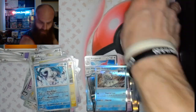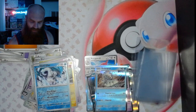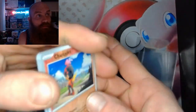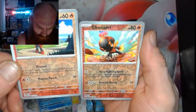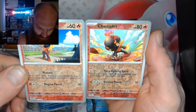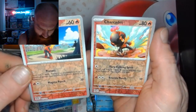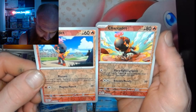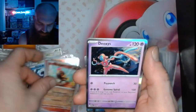Alright, last pack fam! Last pack of Paradox Rift right here — the Combined Powers segment. Let's get it. 1, 2, 3, 4 — alright, Charcadet Reverse. And after the second charge we got a Deoxys.